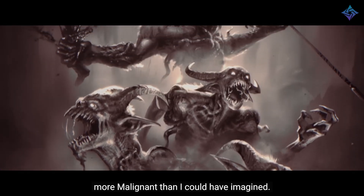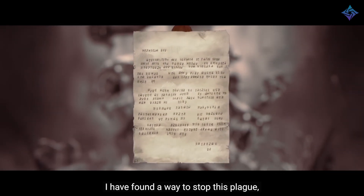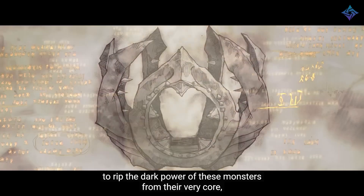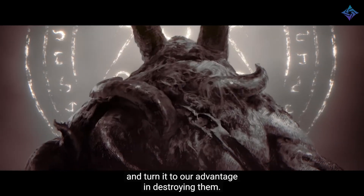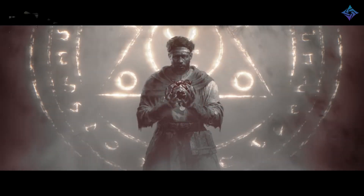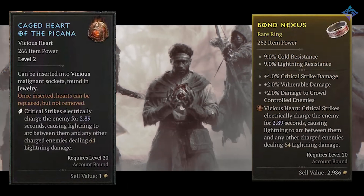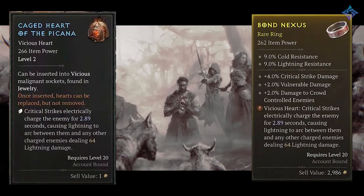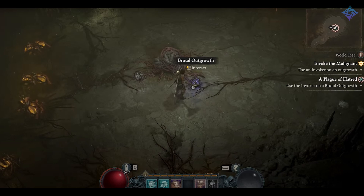We're going to get some new story along with a new friend who needs our help named Cormand. We'll be able to access a new item called a malignant heart. These are dropped from malignant enemies, which are powerful elites — kind of like souped-up creatures. Once you kill them they drop a heart, you perform a little ritual, and you get a heart item that can be slotted into jewelry for powerful effects. Some of the ones shown off were legendary aspect-level effects. There are also special dungeons called malignant tunnels that allow you to target farm malignant hearts and choose what type you get, making the process more deterministic.